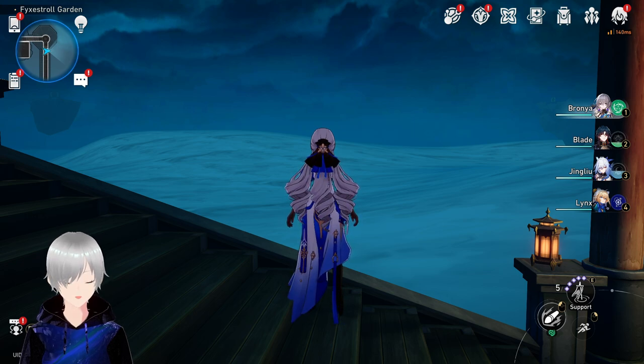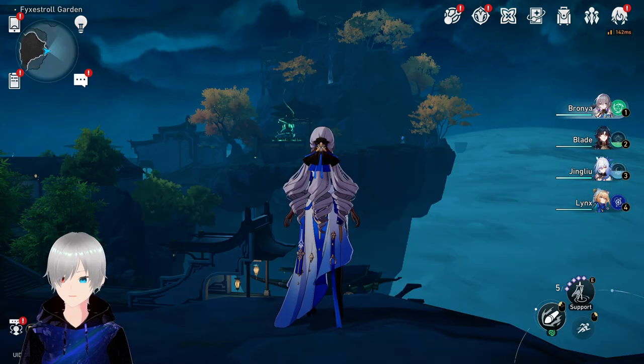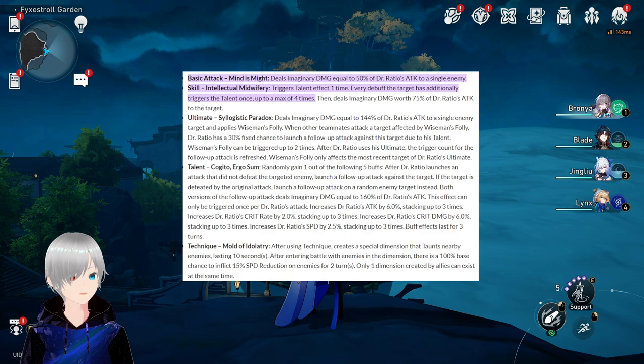Today we are going to talk about Dr. Ratio. His skill kit is a bit confusing but I can explain it in easy words. His skill triggers his talent effect, which attacks the enemy with a follow-up strike and gives four kinds of buffs. Two of them are crit damage and crit rate — both very useful — and at max level it will be 12% crit rate and 36% crit damage.